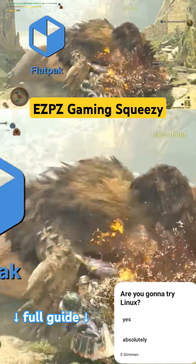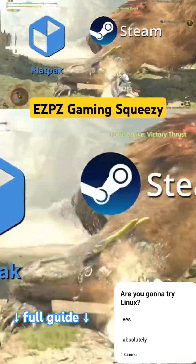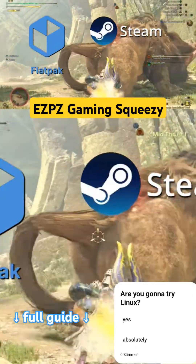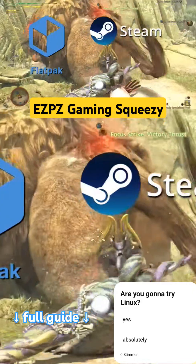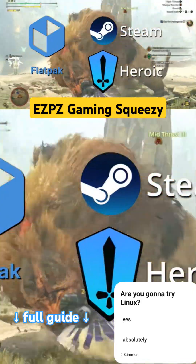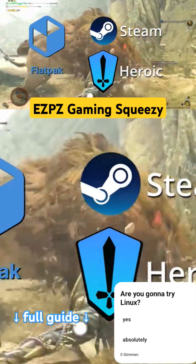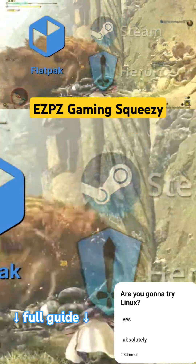In order to get started with gaming, you simply need to install the Steam Flatpak, preferably with the Proton GE add-on — more on that later — and the Heroic Games Launcher to play your Epic, GOG, and Amazon games. That's basically it and it should cover most needs. Proton gets installed with those as well.